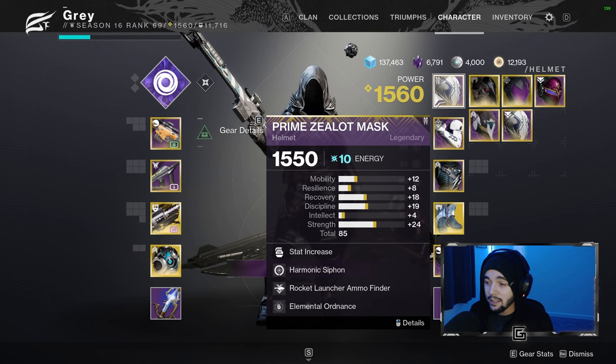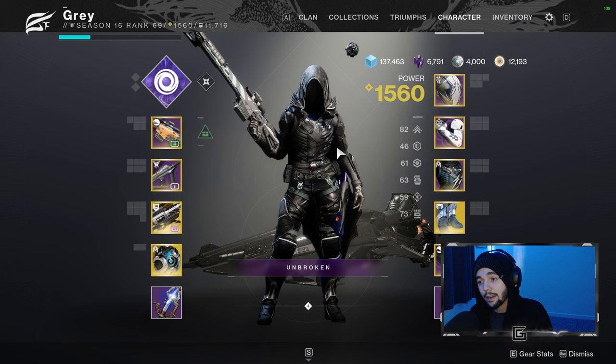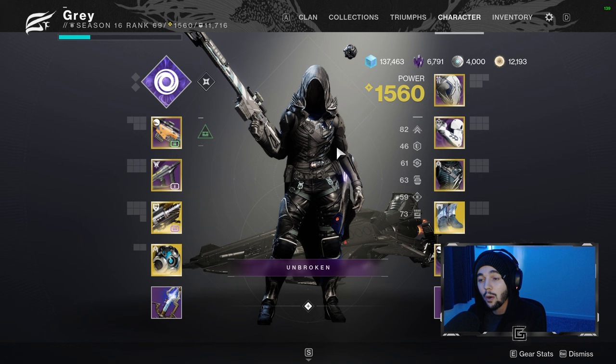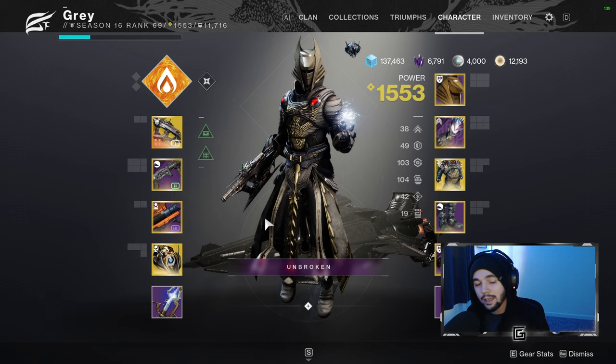That's the general rundown for my hunter — Mobius Quiver, Orpheus Rigs, and Omnioculus. I'm going to have DIM links for all my loadouts for Titan, Warlock, and Hunter down in the description, so if you need a quick glance loadout just to copy over to your character, go ahead and follow those links. Let's take a look at my Warlock, because things get a little unique with Warlock in day one raids.